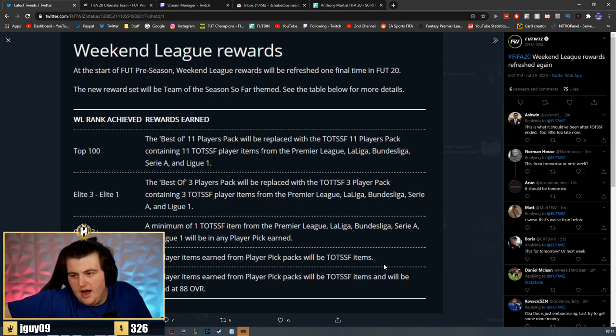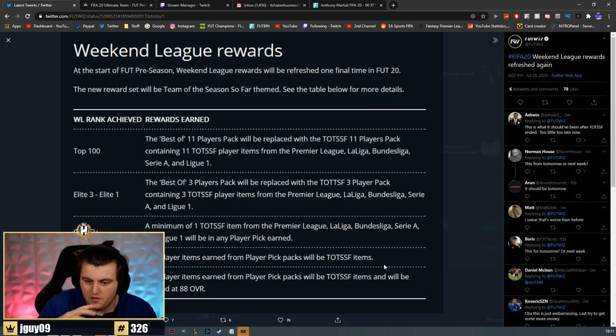Weekly rewards have been updated. From now on, the top 100 packs will contain 11 Team of the Season items from the top 5 leagues. Elite 3 and Elite 1 packs will contain 3 items from the top 5 leagues. Gold 2 player picks and above will contain at least one top 5 league Team of the Season. Silver 1 and Gold 3 will be any Team of the Season item. Silver 2 and Silver 3 will be any Team of the Season item capped at 88 rated.